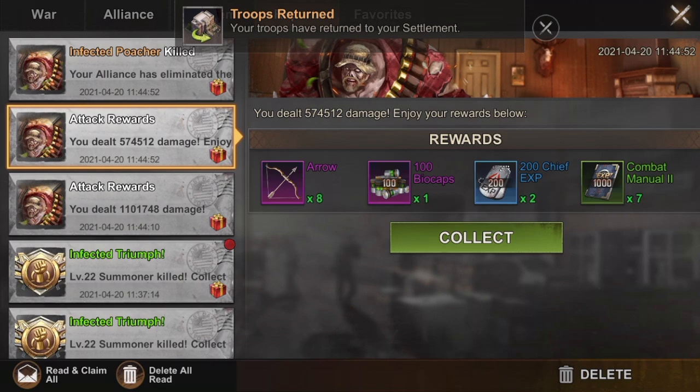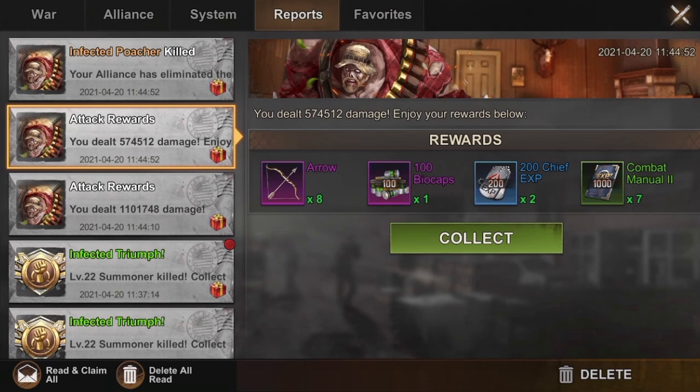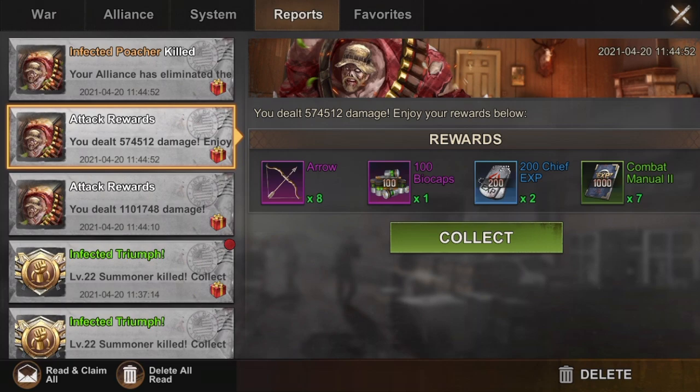Here's the kicker: if you inflict too much damage on the first hit you get 200 biocaps, but if you inflict too little — like 20 to 35 percent — on the next hit, you don't get 200 biocaps. You also don't get nine arrows for the event; you get like eight and one, and only 100 biocaps. So how do you find the balance to get 200 biocaps every time you attack this trap or monster?